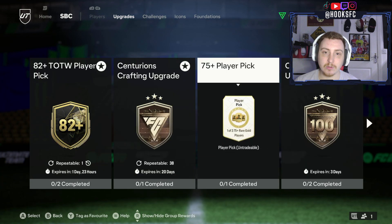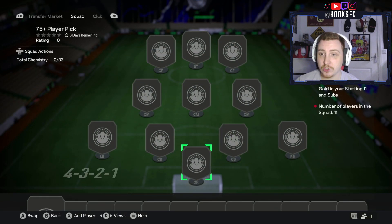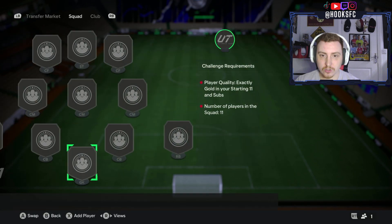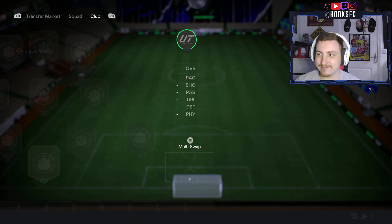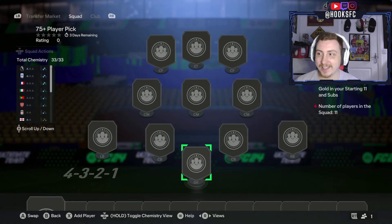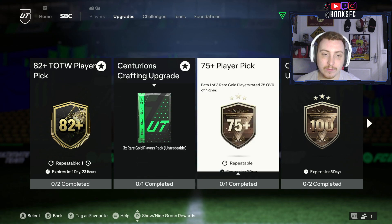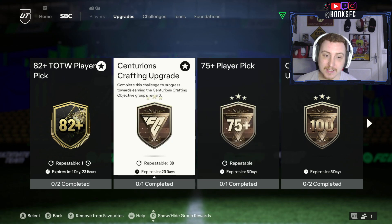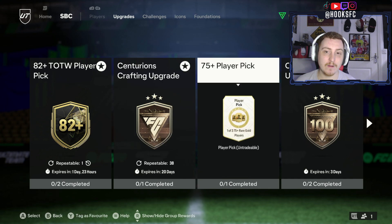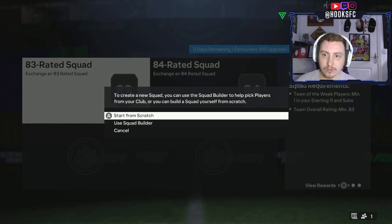In upgrades, we've got two new SBCs today. We've got a 75-plus Player Pick and I've seen that it's just 11 golds — I'm not even going to do one, I know it's going to be terrible. It's 11 golds for one player, whereas the Centurions crafting is 11 golds for three players and the objective. So stay away from the 75-plus pick — that's terrible.